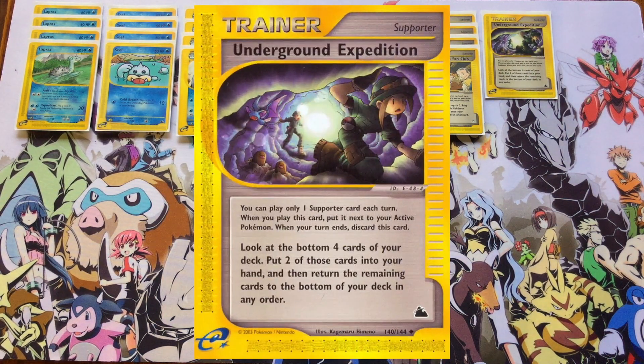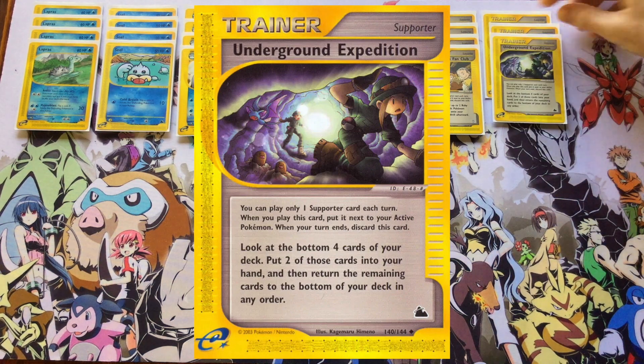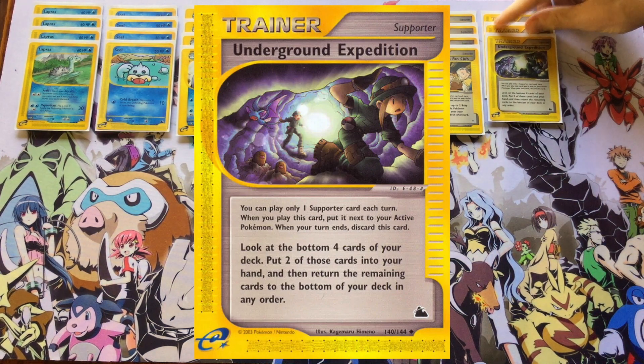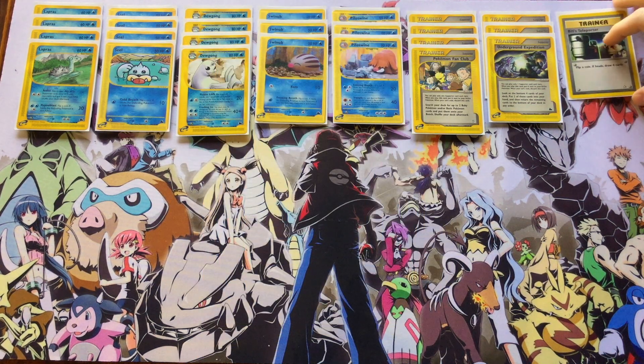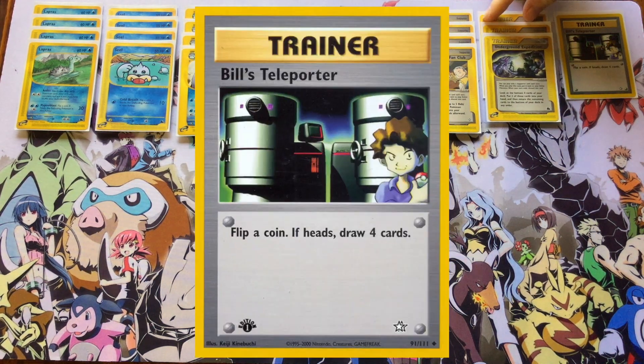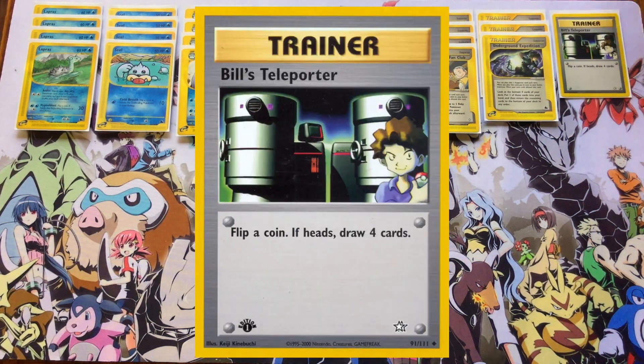By that time, a lot of your opponent's Pokemon should have chip damage on them anyway, so Trample can be very threatening if you are hitting those heads on their benched Pokemon. Hopefully you're not hitting it too much on your own, but by that point you should have higher HP Pokemon on the bench like Lapras and Dugong.